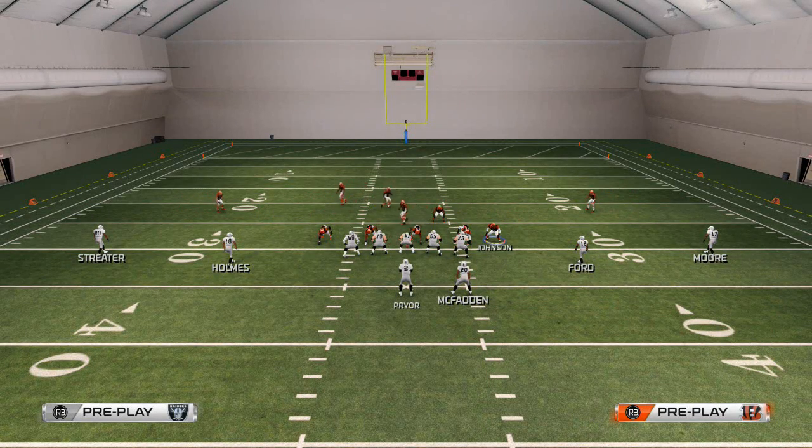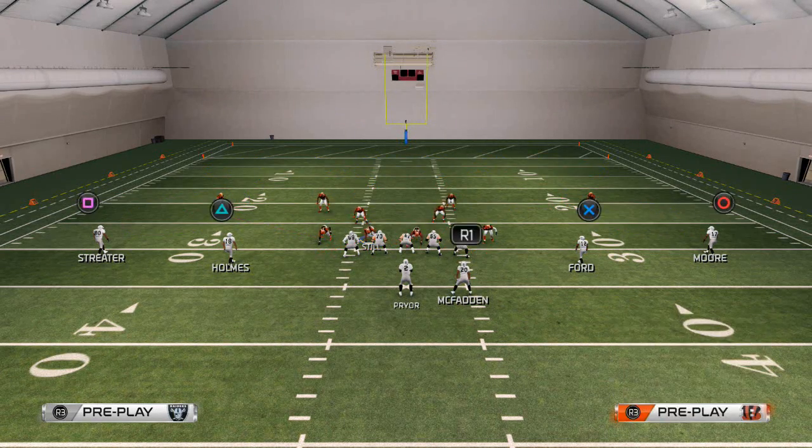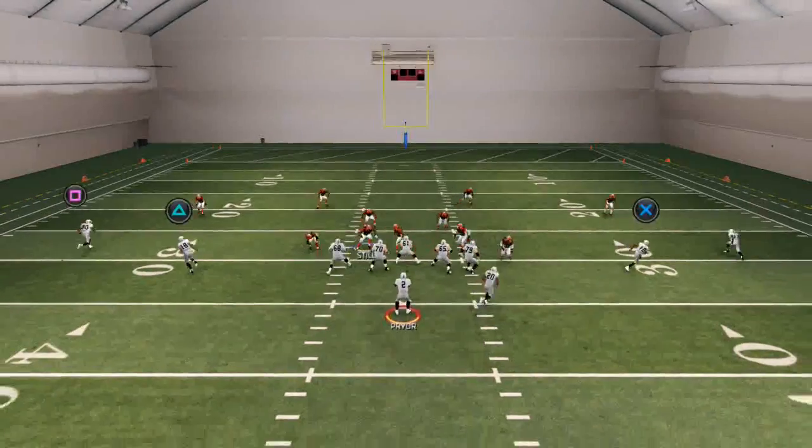We want to base align, and the reason we like to base align is so that we have a consistent look against all formations. Then all I really like to do is take this guy and put him on a quarterback spy. I like to leave the other guys blitzing mainly for run support. The only guys you need for the blitz specifically are Vincent Ray and Michael Johnson.